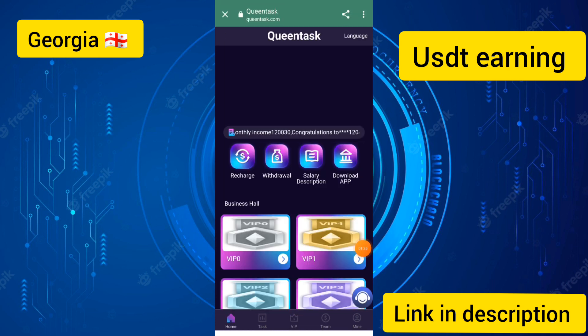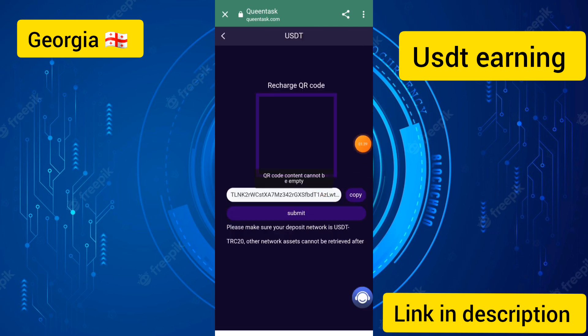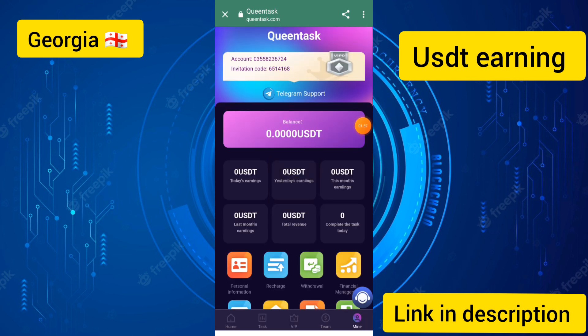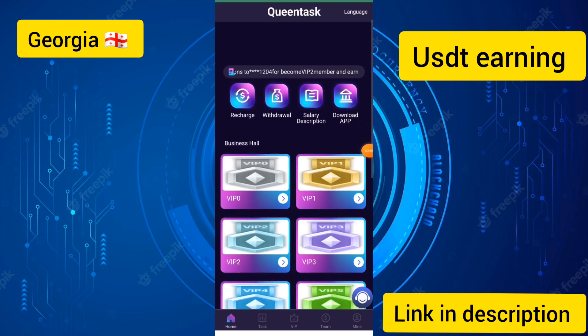I will show you how to recharge on this site. I touched the recharge button, copied the address, and this address is used in the Trust Wallet. Send 3 USDT to activate level one. I entered 3 USDT, touched the continue button, sent the 3 USDT, then touched the submit button. My VIP has been successfully upgraded.